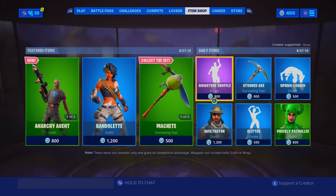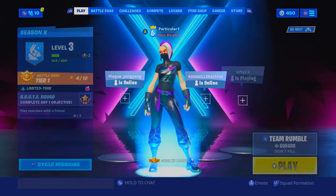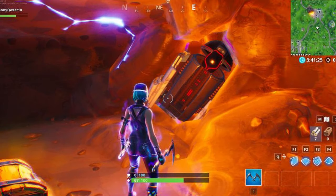The item shop is the same as yesterday. Now let's take a better look at the Season X map. The first major change is the meteor from Season 4 frozen in time — you can actually land on top of it and there are a couple of chests there. You can also go inside the meteor where the Visitor's pod is, which is already open. There are some chests up there and I think you can just free fall down without dying.